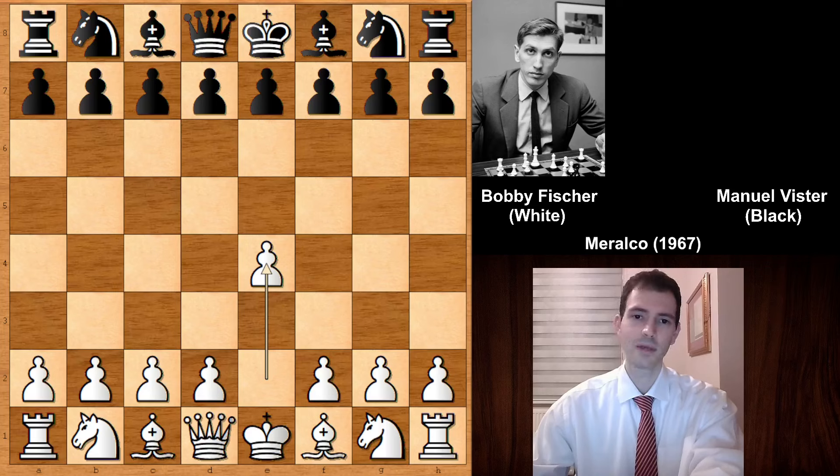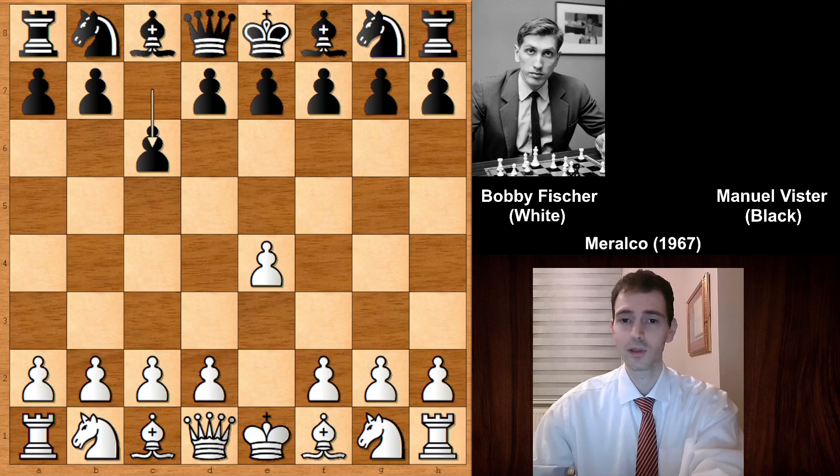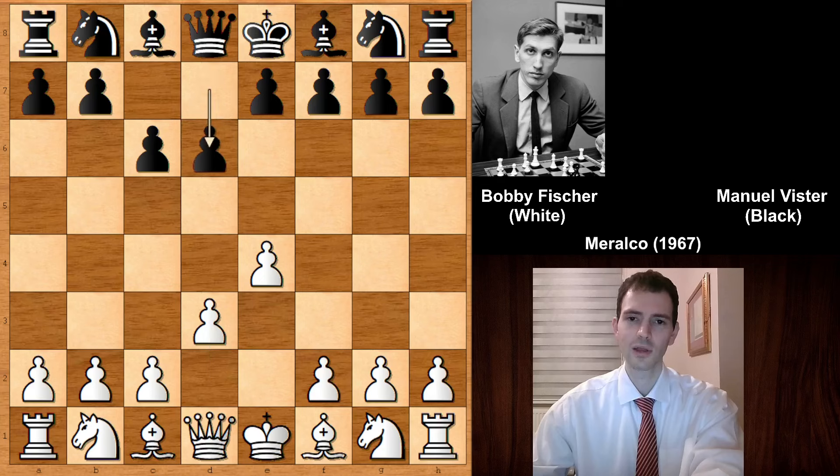E4 by Fischer, best by test, and we have C6 — the Caro-Kann defense. The most fashionable, desirable thing to do in this position is to play D4 and then develop the knight. But Bobby Fischer is avoiding the theory and he played D3, which is not the main line. Of course D4 is the most played move. So this is uncommon, unknown waters for Mr. Wister.